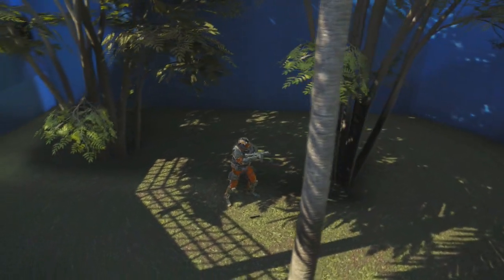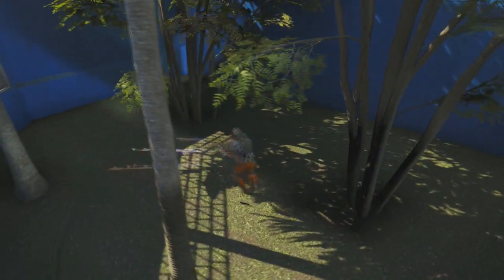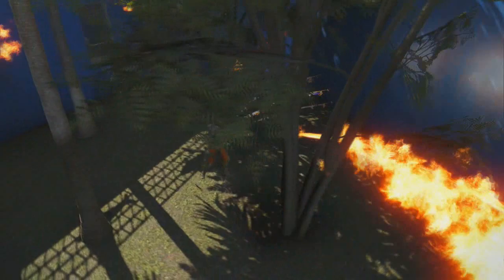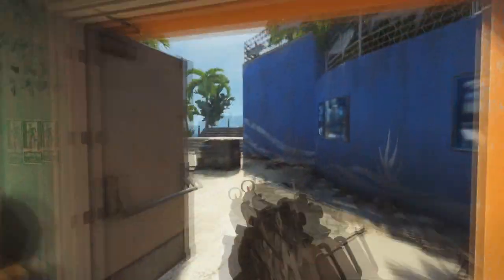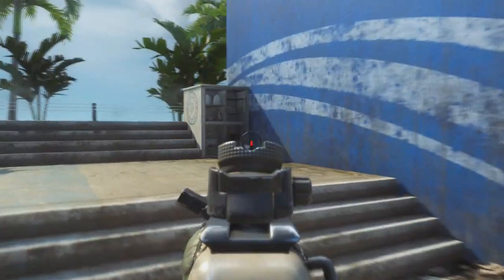What's up guys, it's oldfilly215 here and today I'm going to show you a new secret room on the map Aquarium in Call of Duty Black Ops 3. Okay guys, so you're going to need a care package and a guardian, as well as somebody on the enemy team.